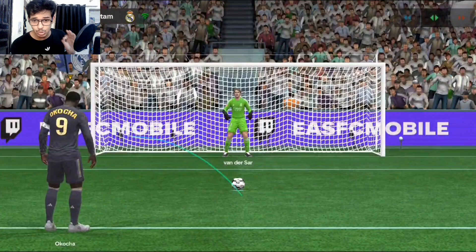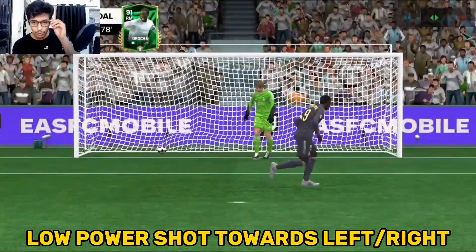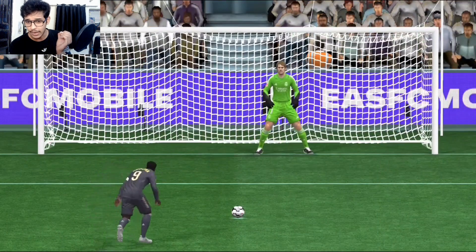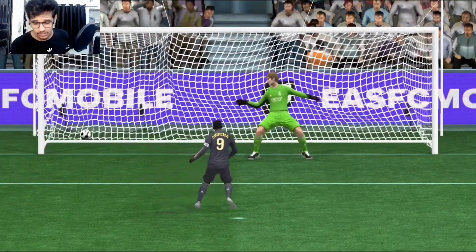For penalties, always try to shoot towards the left or right corner with a low-power shot. Here you can see Akucha shooting the ball very easily to the corner. When you get a penalty, shoot a low-power shot towards the left or right corner and you can easily score every penalty in the game.